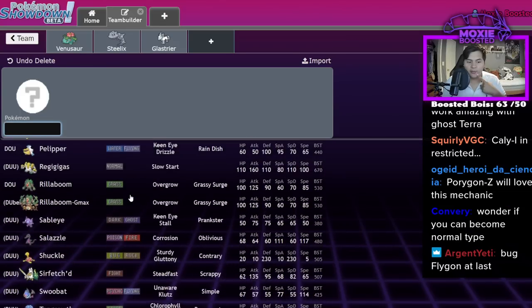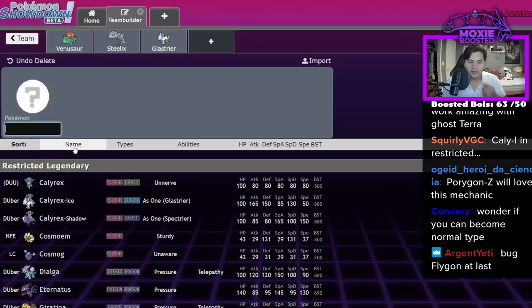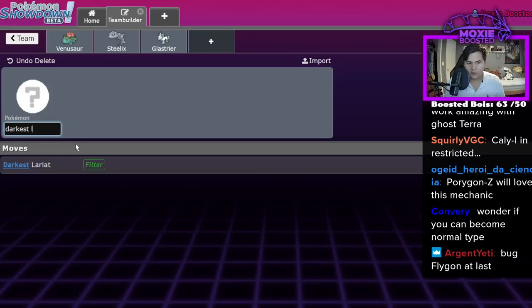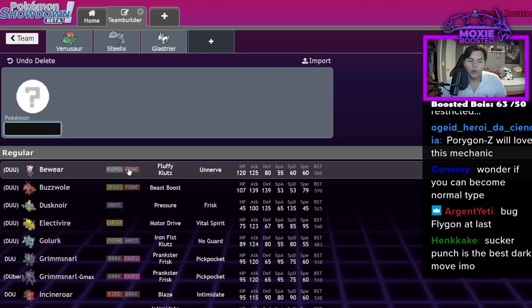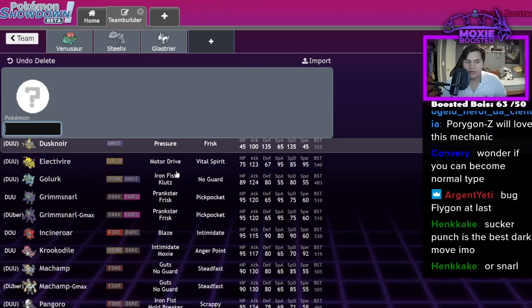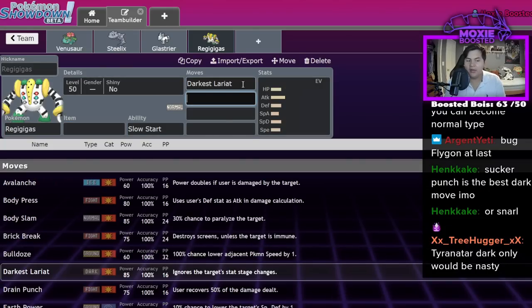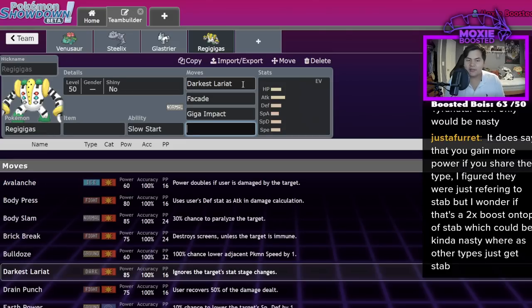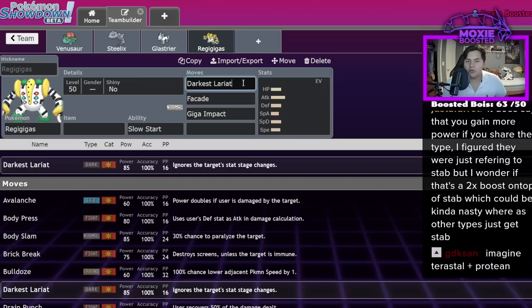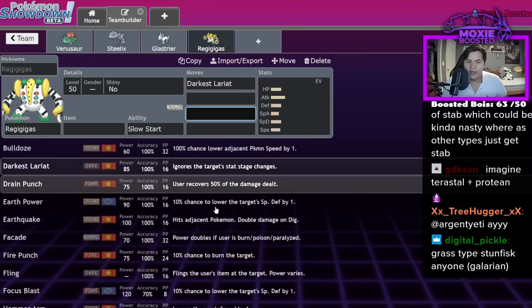Passimian could be a pretty good example. Some Pokémon with Darkest Lariat could work too. Taking a Regigigas and Terastalizing it to become a Dark type: now Darkest Lariat hurts a lot more. It has reliable STAB, because Facade is your best STAB beyond Giga Impact in the current format. Having access to 80-85 base power that ignores Defense drops is actually really big for Regigigas. And it makes it a pretty cool Calyrex Shadow check while already being immune to it.